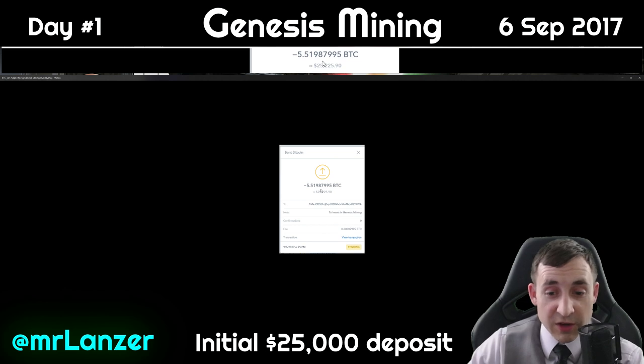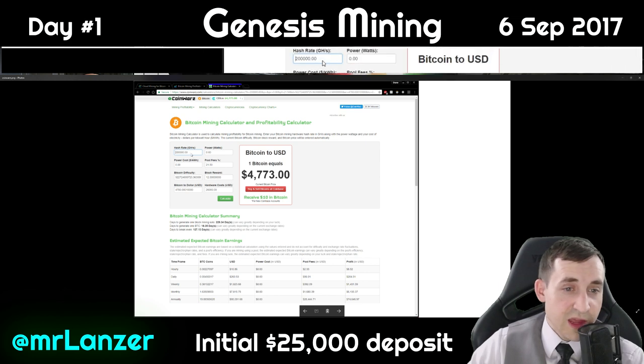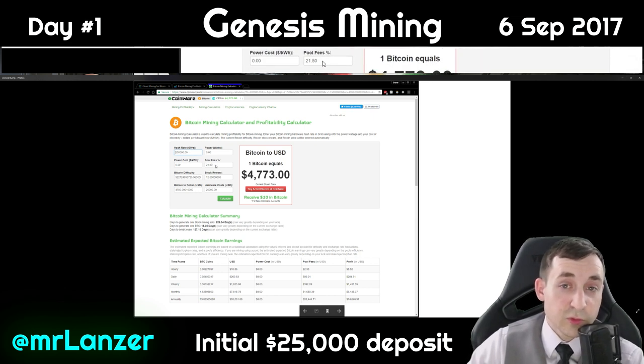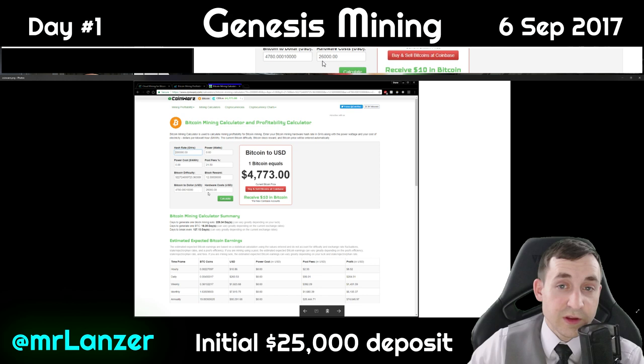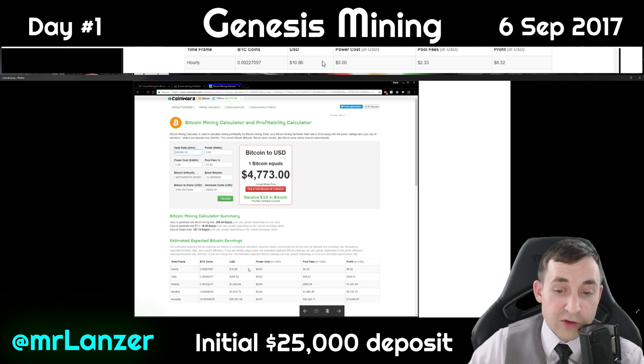My expectations came from two things: the Coin Wars mining calculator and the CryptoCompare calculator. I put in my hash rate of 200,000 gigahashes. The pool fee was 21%, which I calculated via the agreement we'll go over in a minute. Bitcoin difficulty and block reward were calculated for me, as was the current rate at the time. The result: 127-day break-even, $10 an hour, $8 profit, $260 a day at $200 daily profit.